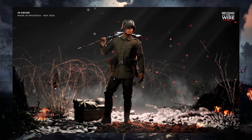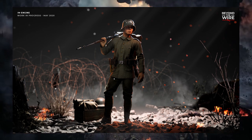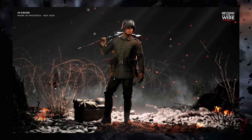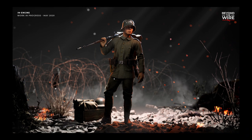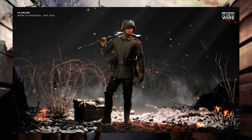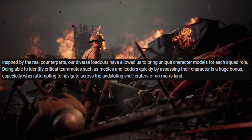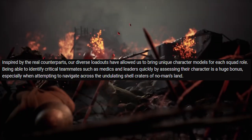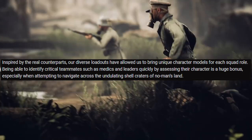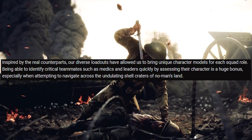Back in the day they never really used to wear body armour, because it wasn't really effective enough. The helmets weren't really designed to stop you from getting killed by a round — it's more for protection from artillery. When a shell would land nearby, it would kick up a load of debris, and the helmet would stop things from landing on your head. But inspired by the real counterparts, our diverse loadouts have allowed us to bring unique character models for each squad role. Being able to identify critical teammates such as medics and leaders quickly by assessing their character is a huge bonus, especially when navigating across the undulating shell craters of No Man's Land.